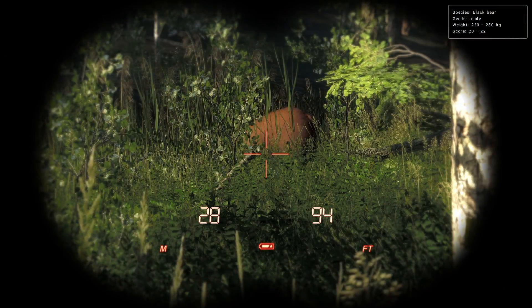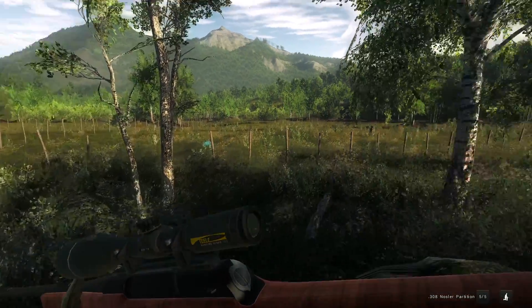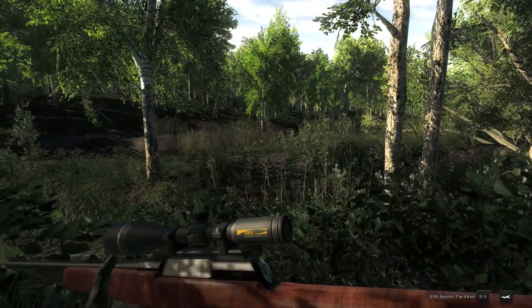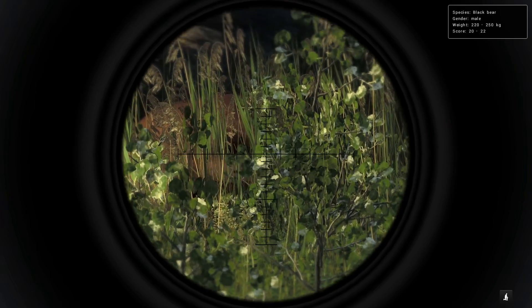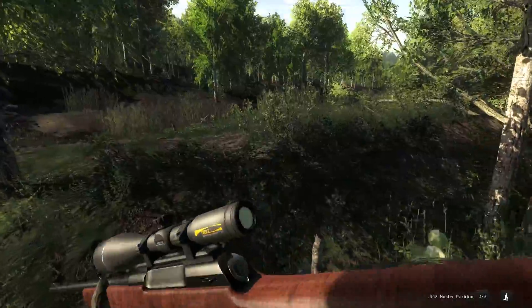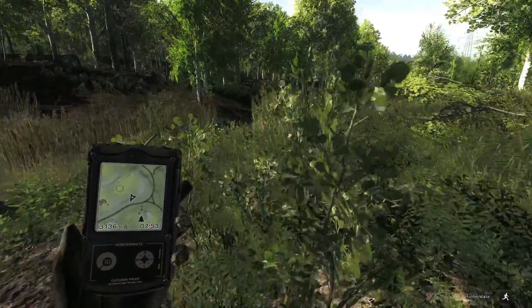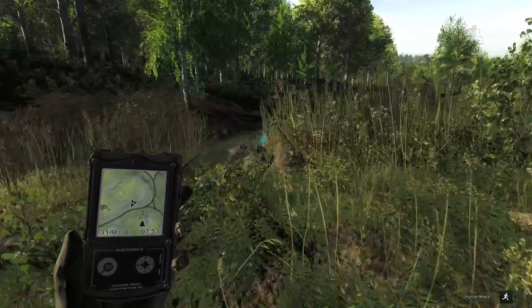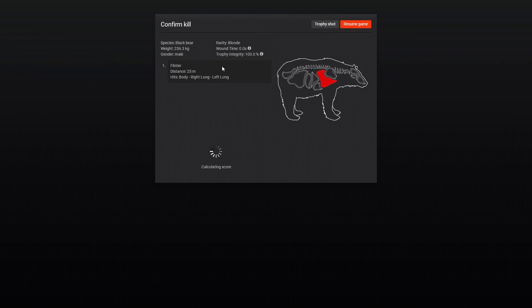With a weight of 220 to 250, and especially since I've got a small bull elk and a small white-tailed buck coming in, I think we're going to go ahead and try to drop this - I'm pretty sure - blonde black bear. Their fur types are kind of odd. Not too sure why we couldn't hold our breath, but just kind of doing one of the oldest tricks in classic, crouching forward, and for whatever reason that does stabilize at least rifles. I don't know that you can move forward or backwards with bows, but it's a 236 kg bear.